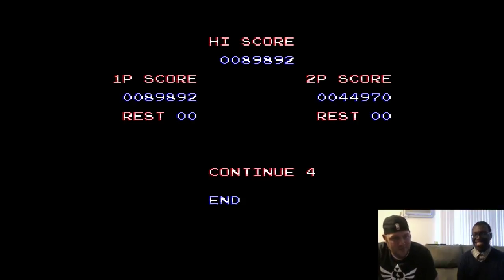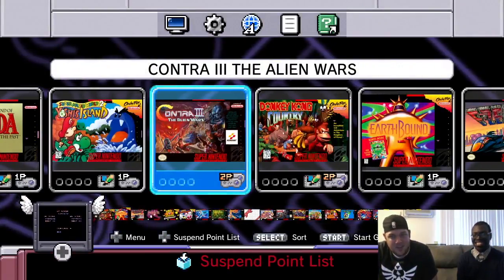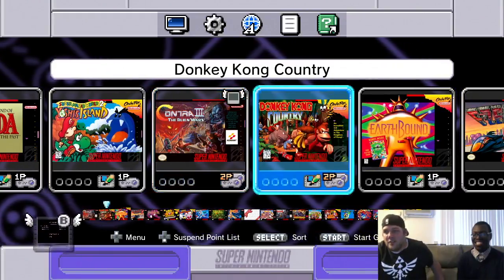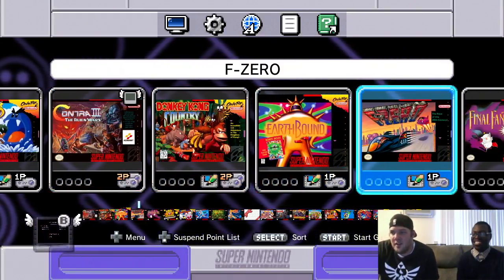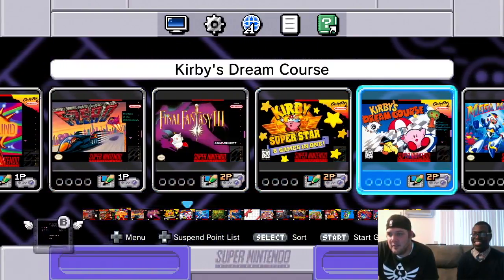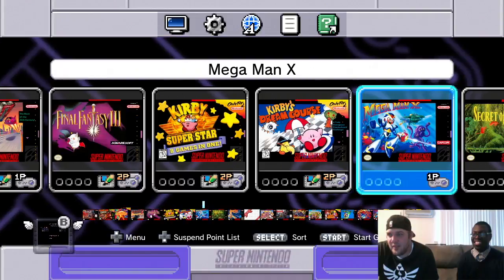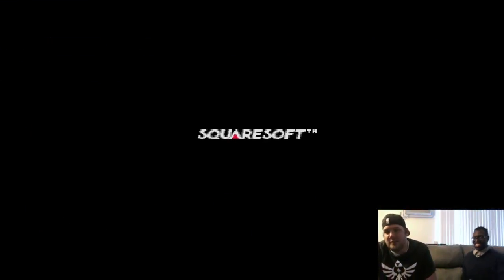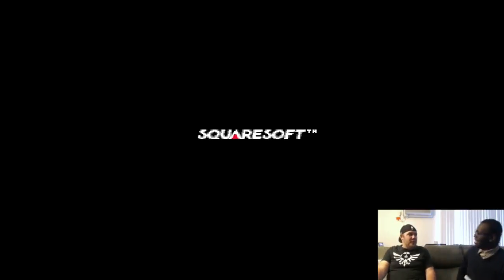To change games you actually have to press the physical reset button on the unit. Next up: Secret of Mana — let's play it for a couple minutes. I've actually never played this game either.